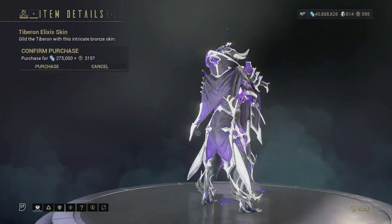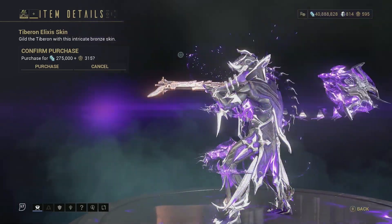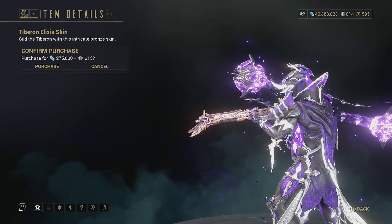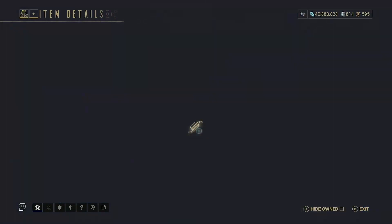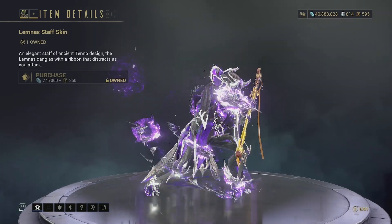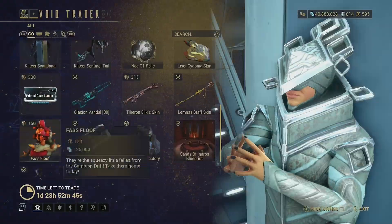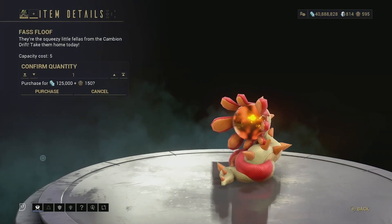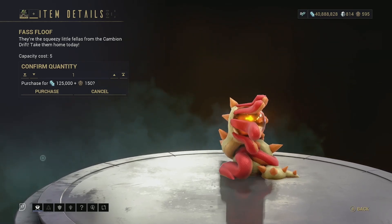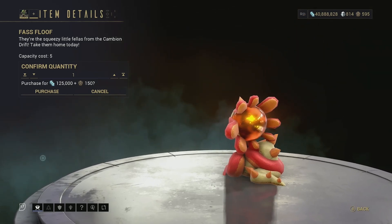Then we have the Tiburon Elixir skin — it's pretty much bronze with some etched detailing. I don't think a lot of people use the Tiburon anymore; it was pretty good back then but if you do use the Tiburon it's not a bad skin. Then we have the Lemnus staff skin — this is probably one of the uglier staff skins in the game, but if you like it then it's here for these next two days. Then we have the Fast Floof — a nice Cambion Drift plush toy for your orbiter or dojo as a decoration; honestly a bit lackluster, I think they could have done a lot better than just having an orb in the middle.